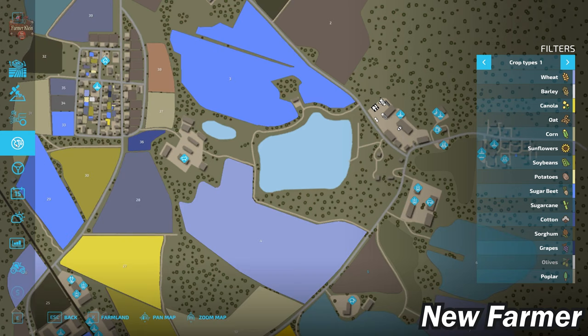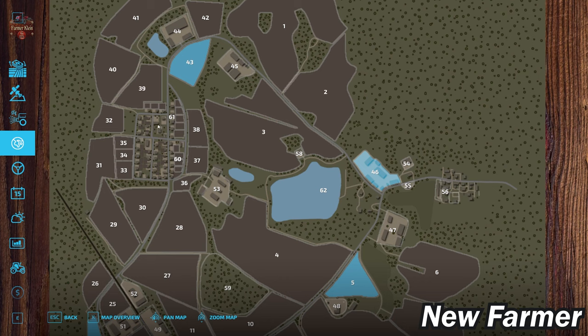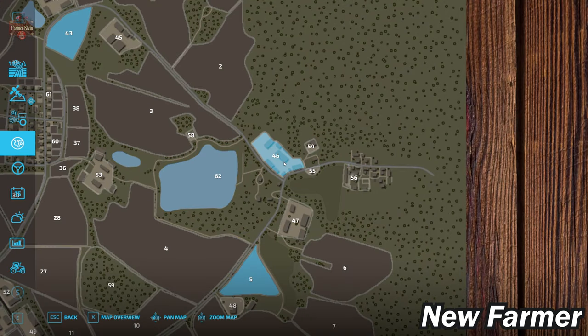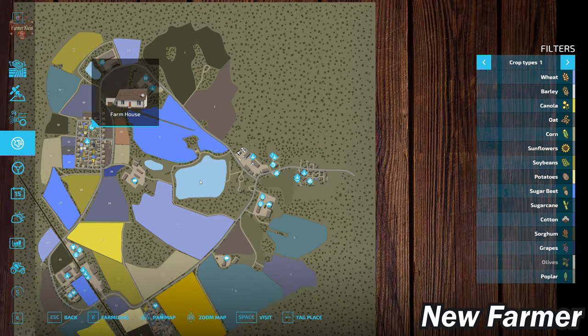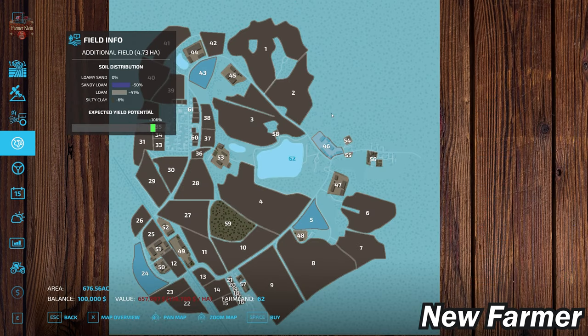When we load in for the very first time, our farmhouse is actually over here in town, so we do start here at our farmhouse. Meanwhile our starting farm is over at farmland ID 46. Let's scroll out and take a look at the PDA. There is a good chunk of this map that basically is not usable — it's outside the map boundary — but it is part of the unbuyable land.